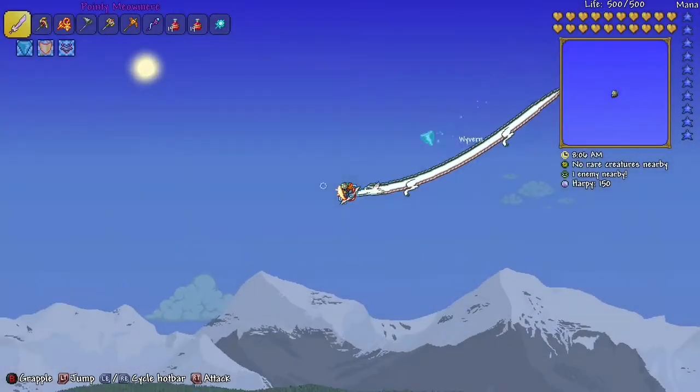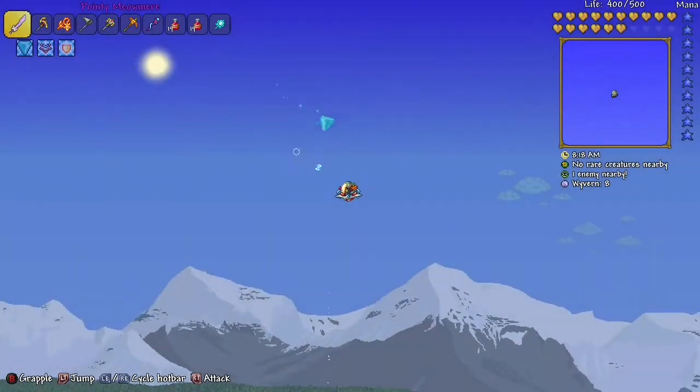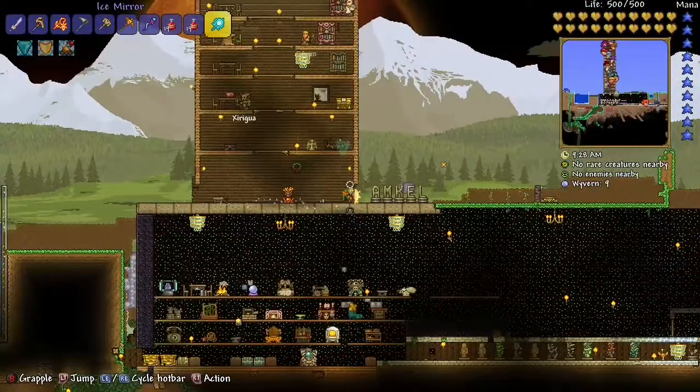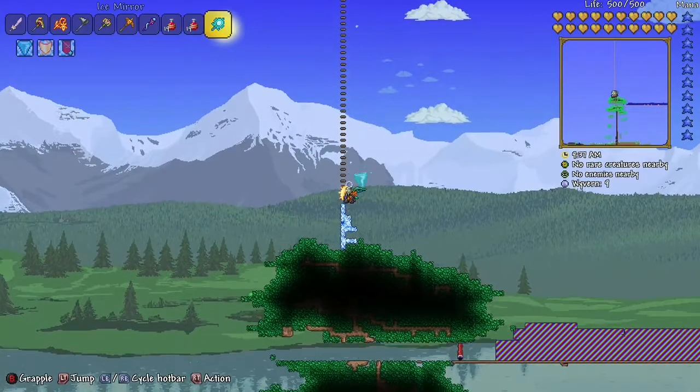Quick video on how to get wings. You're gonna have to fight a dragon — you find them by the sky islands. You'll need to go all the way up to the sky islands to fight the dragon, so just use planks like this to climb all the way up.